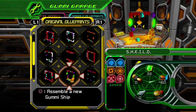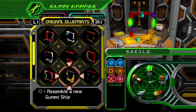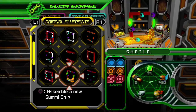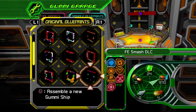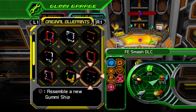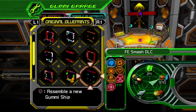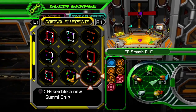This one needed shield gummies, so I made the shield from like marble — S. H. E. I. L. D. Yeah, you're a nerd. I needed swords on the ship, so I called it 'fire emblem smash DLC.' That's right. That's appropriate.